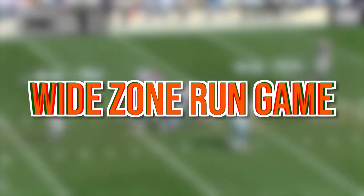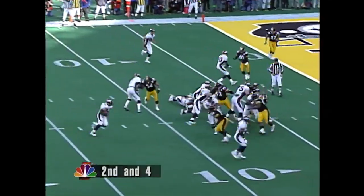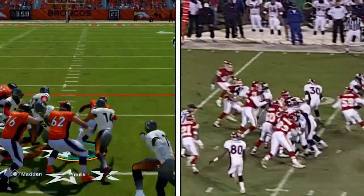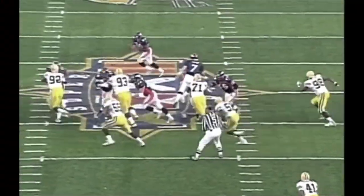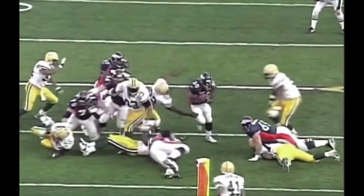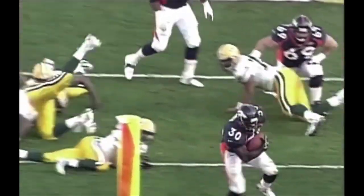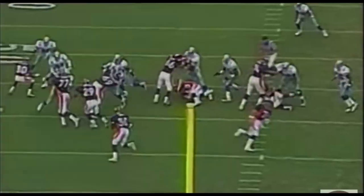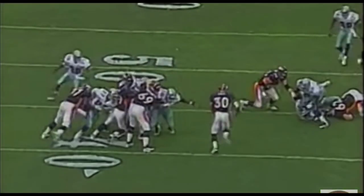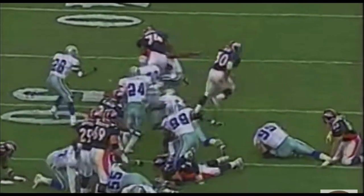The Wide Zone blocking scheme that characterized the 90s Broncos was a masterstroke of offensive football — a system predicated on mobility, synergy, and technique. In this scheme, the offensive line moved laterally as a unit at the snap, aiming to create horizontal gaps in the defensive line. The focus was on creating double teams at the point of attack with one blocker eventually progressing to the second level, and this scheme paved the way for multiple potential running lanes, making for a dynamic and consistently effective run game that became the cornerstone of the Broncos' back-to-back Super Bowl victories.